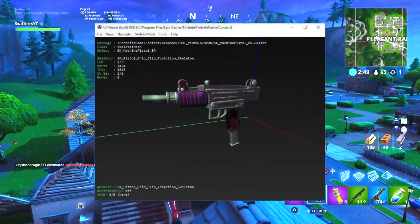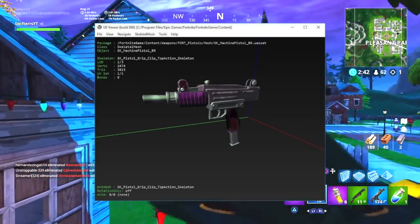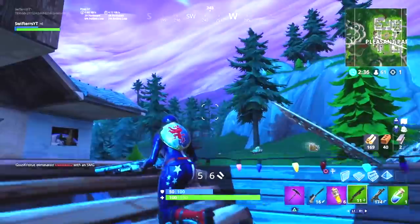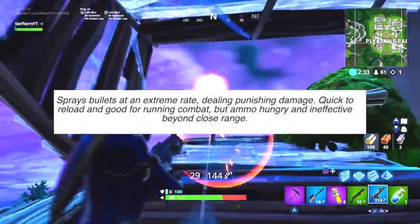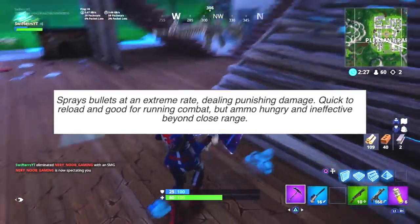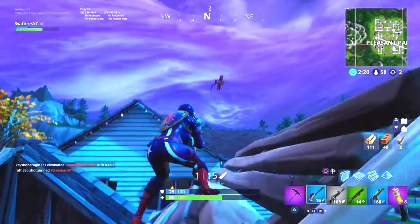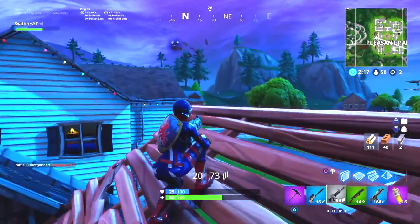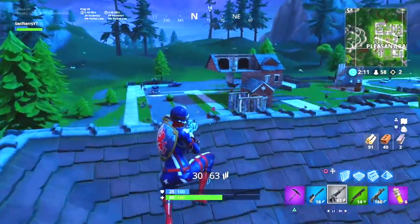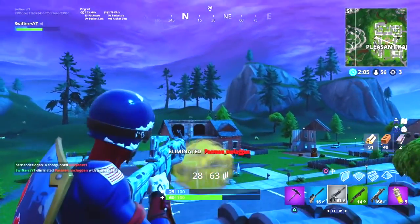As you can see on screen right now, this is the 3D rendered image of that brand new machine pistol found in the Battle Royale game files. The description reads: sprays bullets at an extreme rate, dealing punishing damage, quick to reload and good for running combat, but ammo hungry and ineffective beyond close range. Seeing this pistol and reading its description, I can't help but connect it to the TAC sub-machine gun, which many long-time Fortnite players definitely remember when it was added into the game.